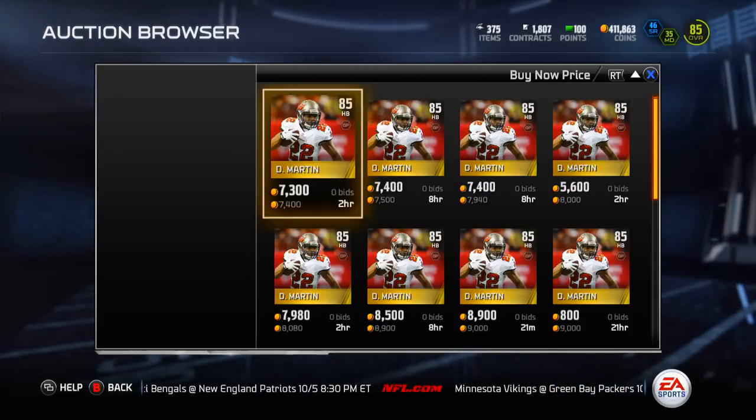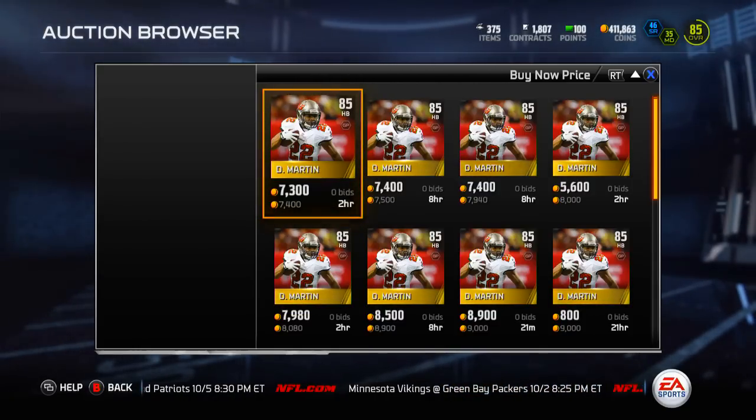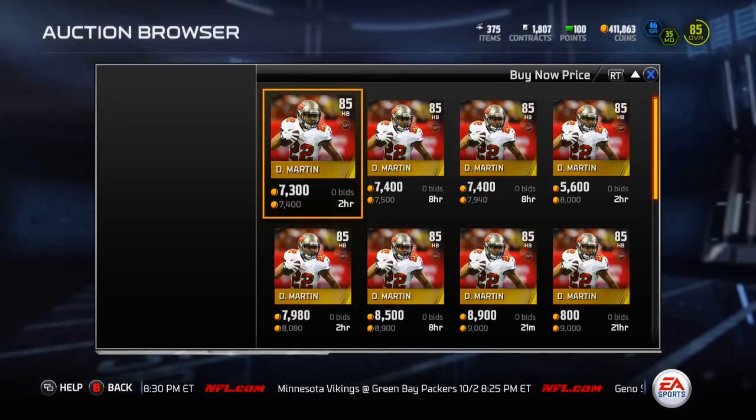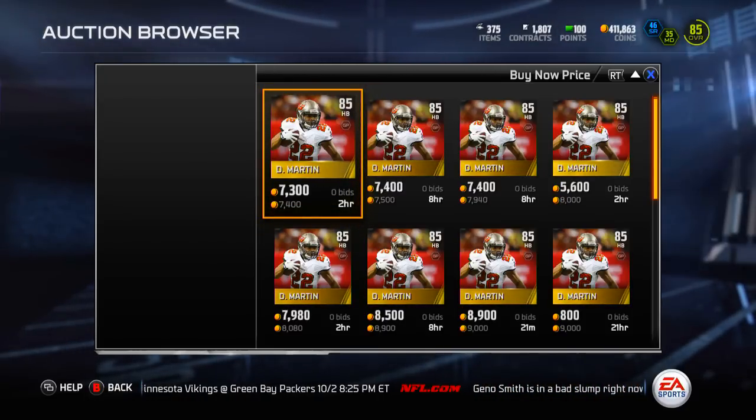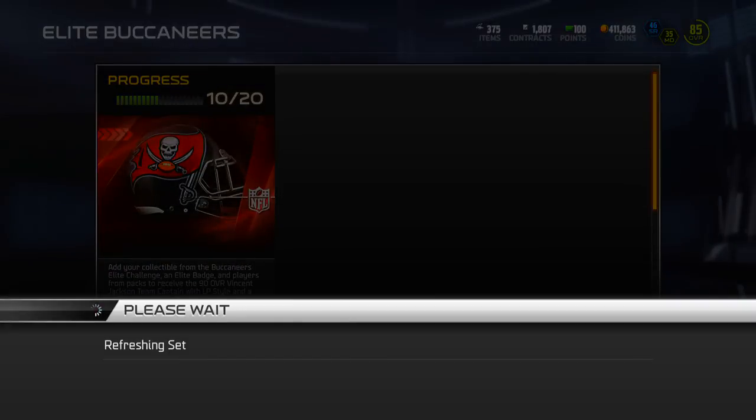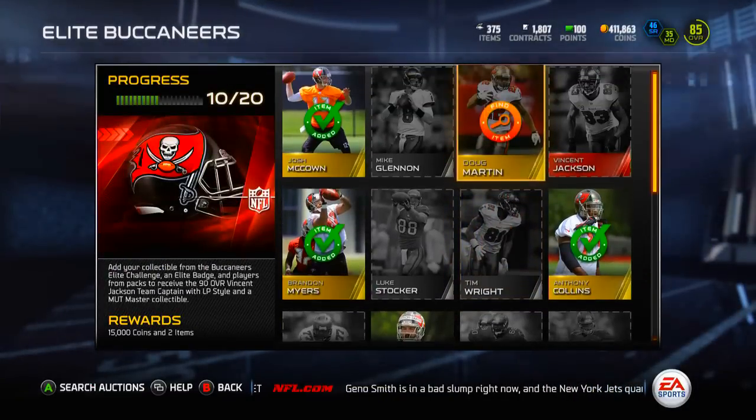I could either resell it for around 7,200 coins and make a little profit, or I could just put it in the set — which is probably what I would do since I know I need it. This also works for sniping cards in general, but I think it's the easiest way to complete elite sets. I can usually do about one a day.